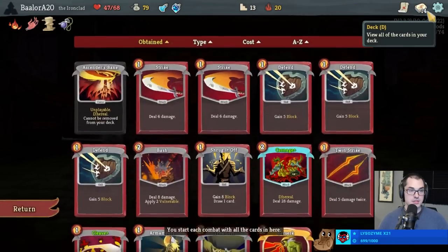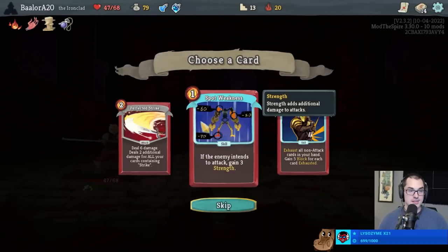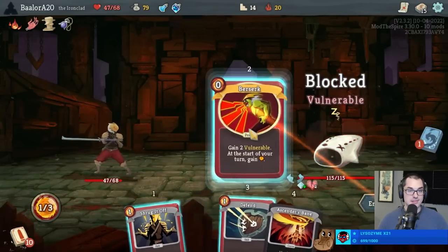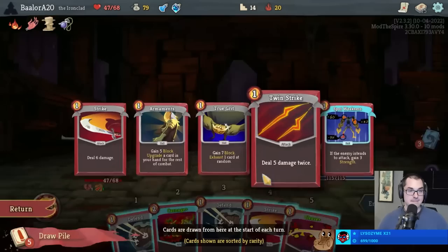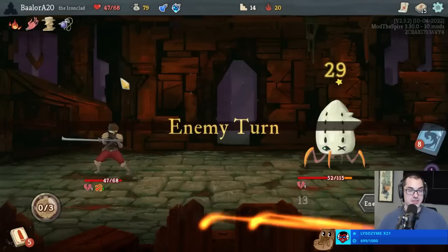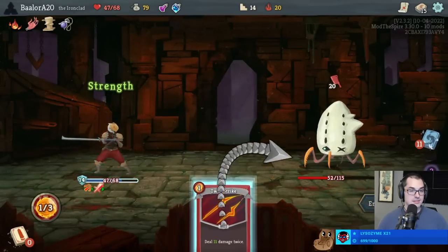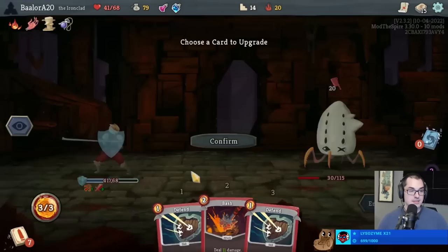Permanent strength gain seems good - could have had like 3 of these. Yeah, Spot Weakness is really good here; very good way to scale especially with a small Ironclad deck. Look at that - Berserk is going to put in work against the Lagavulin here. Lose 6, gain 6 - works for me.